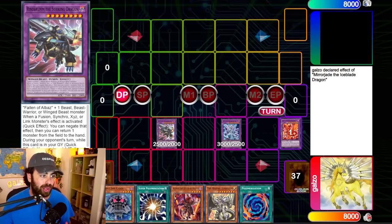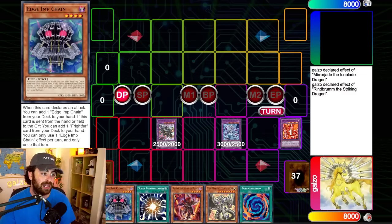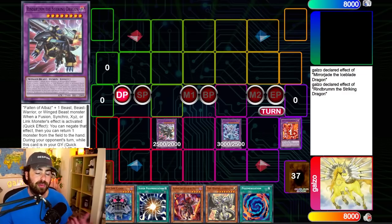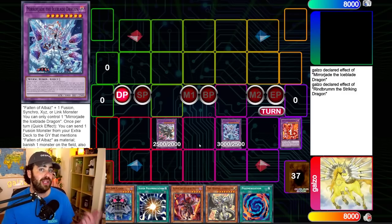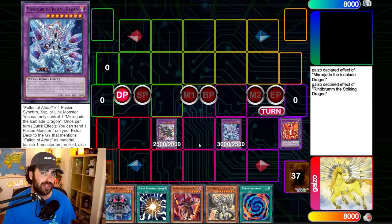If you have a Rindbrumm on the field, which can negate the effect of a fusion, synchro, xyz, or link monster — not just your opponent's monster but your own as well — you can just negate Mirror Jade's effect. The effect to return a card from the field to the hand is optional, so you don't have to do that. Unless you have a Bystial, you can bounce it back to hand, and then you get: one, a search off the monster you sent; two, you don't have to banish a card; and three, you get to activate Mirror Jade the next turn as well.